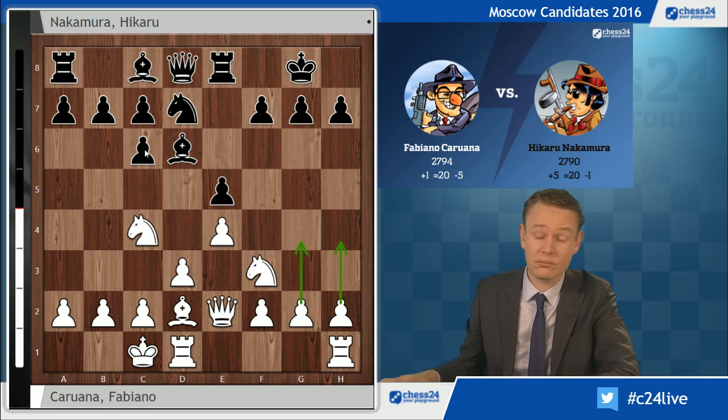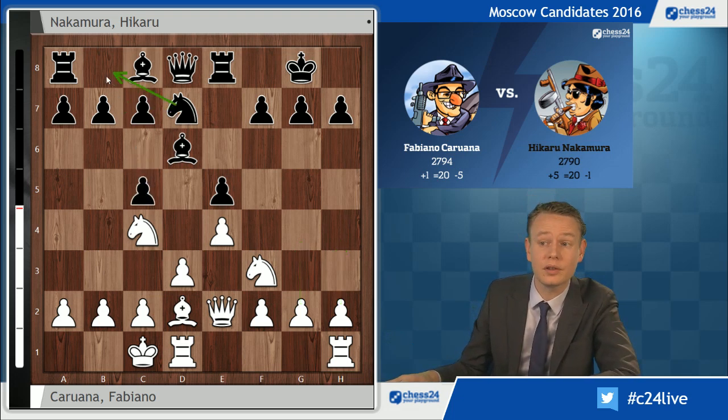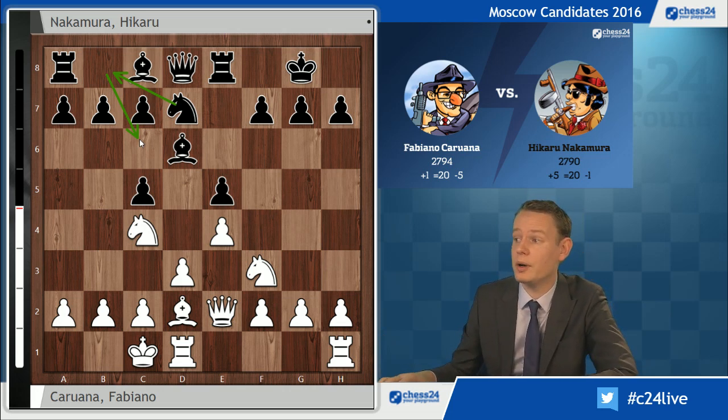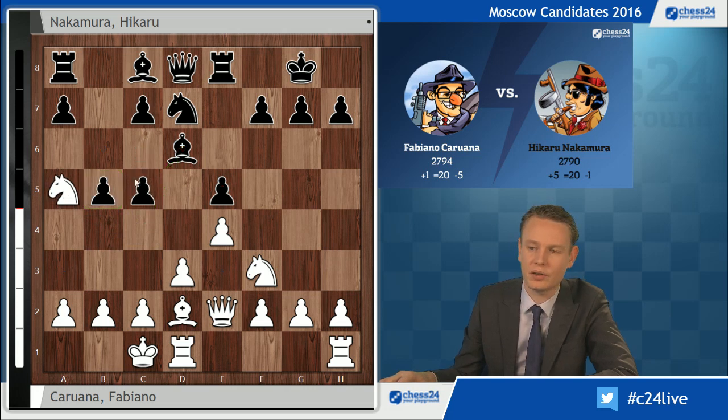Caruana has studied this position very closely and decided you can start with queenside castles, keeping your options open on how to push these pawns and asking some slightly new questions to Hikaru Nakamura, who probably was better prepared for the move h4. For black it's not an easy decision — he can go for one of the two knight routes, like c5 for example, which looks very logical, but now that the game is going to come down to a race, you have to be very sure. Nakamura has decided the best way is to meet this aggression with aggression.